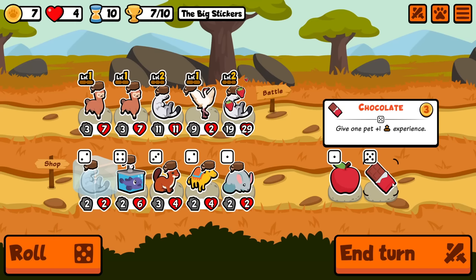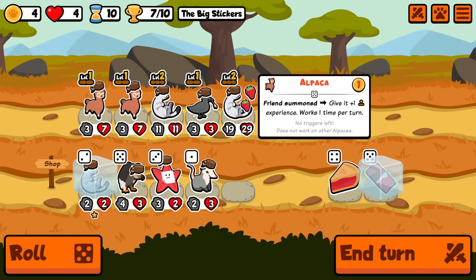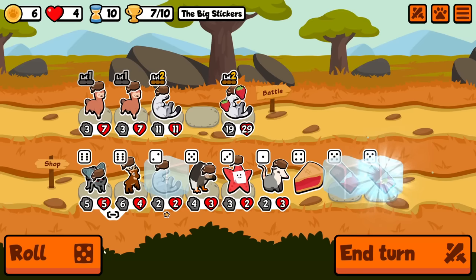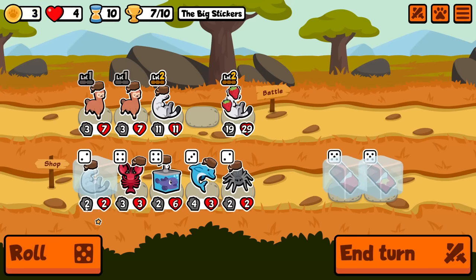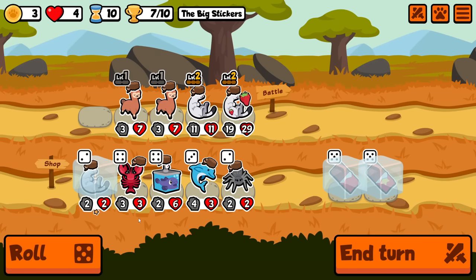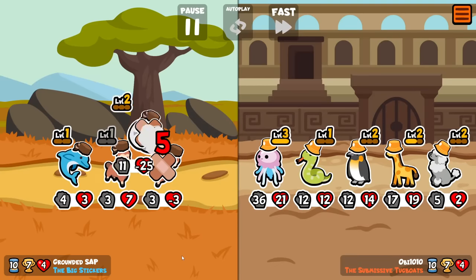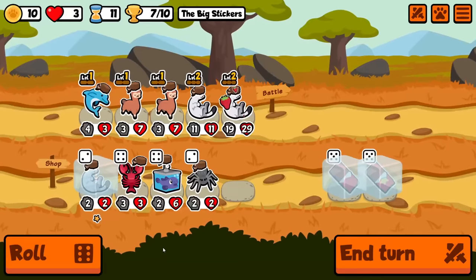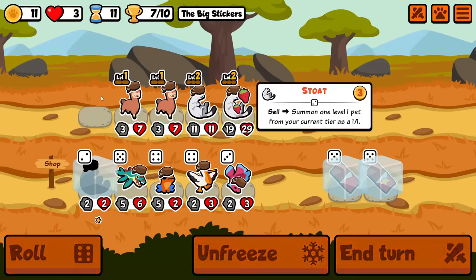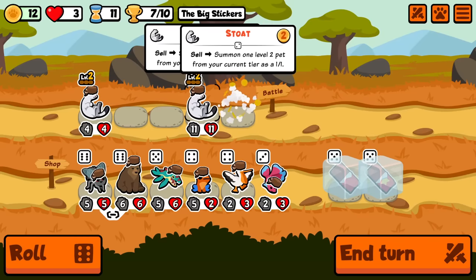I carried on playing — there were a lot more games after that. Picking this one up on turn 10: this is one where I didn't find frigate bird, so I decided just forget it, we'll go for selling loads of stoats. We've already got two of them. We're on four hearts still and seven trophies, so from my tier six units I don't need a huge amount. I'm willing to greed another turn, take the loss, and use the alpaca triggers to get another stoat to level two. Alpacas can go — we're just going to sell the whole team now that we're on turn 11.